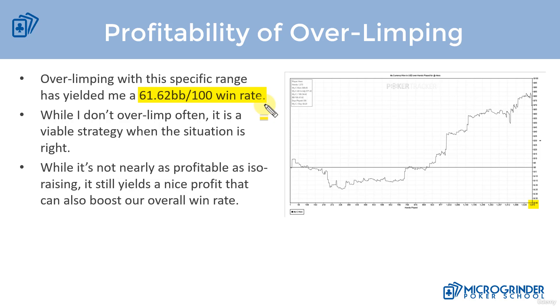Our equity is going to be diminished. And then also when we get to the flop, ranges are going to be really wide, so we're really not going to know where we're at because nobody has the initiative. We're not narrowing down ranges by raising. Plus the possibility of somebody ISO raising us out of the hand preflop, it's going to yield us a lower win rate.